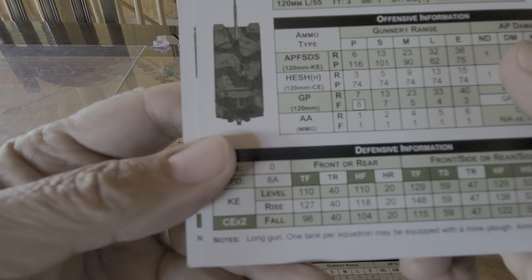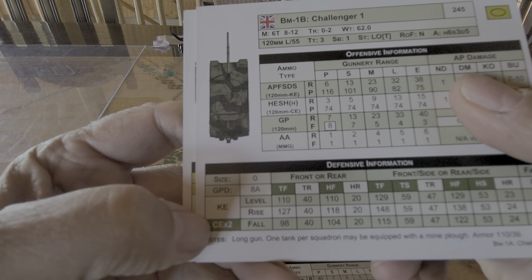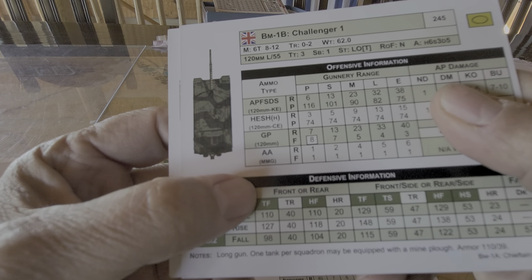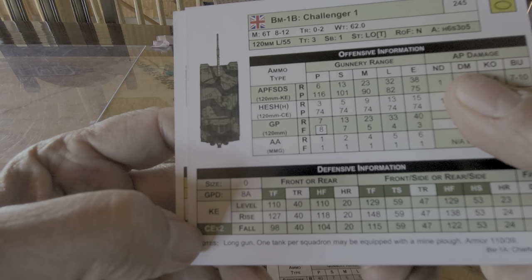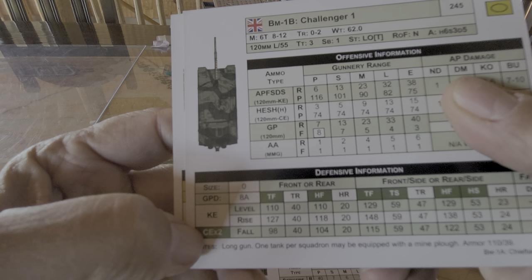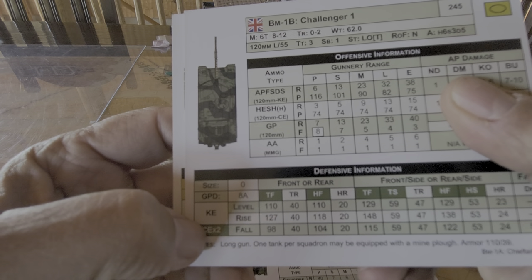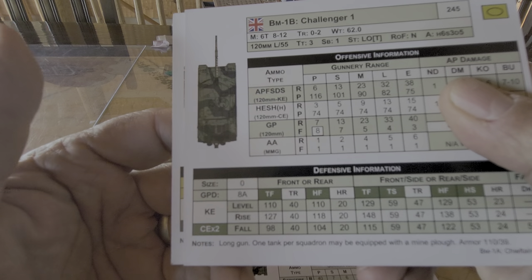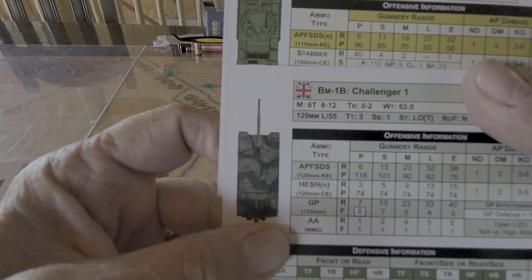By comparison with the Challenger 1, it's got this chemical energy rating and it's color-coded. So if I get hit turret front with a Challenger, I would multiply this number by 2 and that would be the defensive capability, which would mean that the Stabber at 110 would not penetrate.